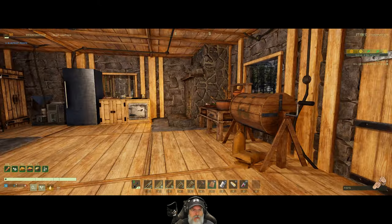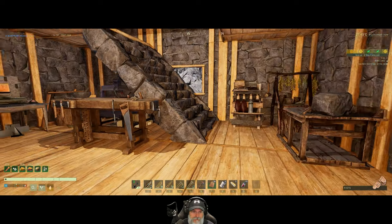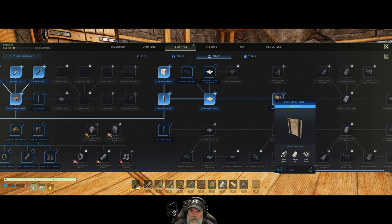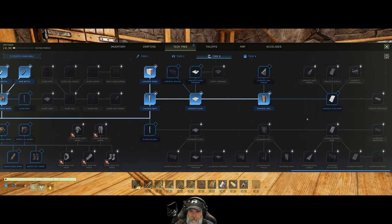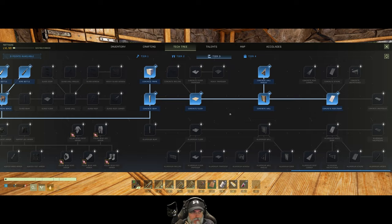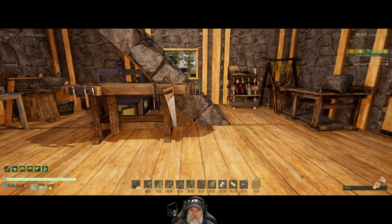I think we're at the point now where we can start doing some upgrading. We have some tech points to spend, so we want to keep going on concrete — concrete wall, concrete roof, and concrete angled. There we go, that takes care of all of our points.